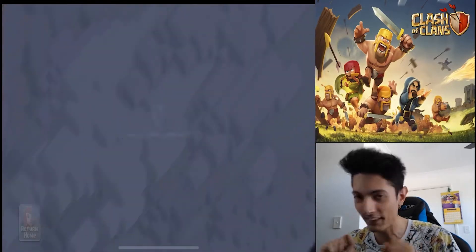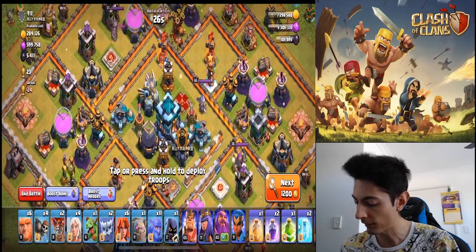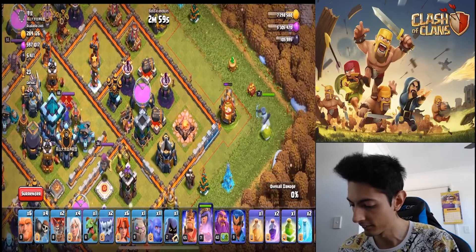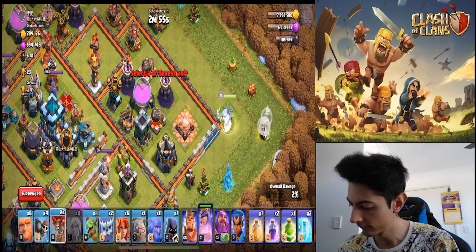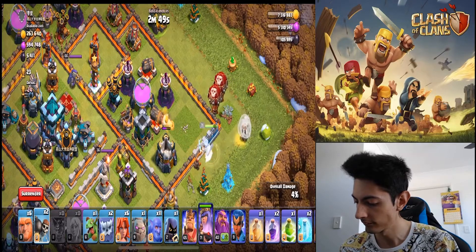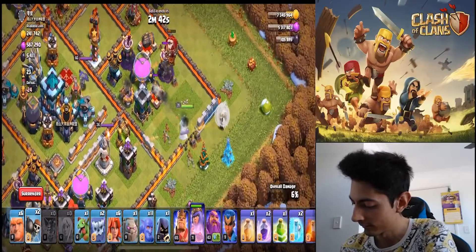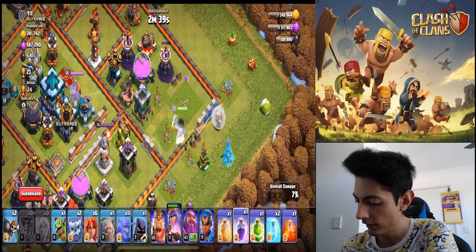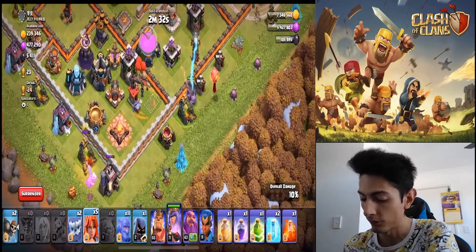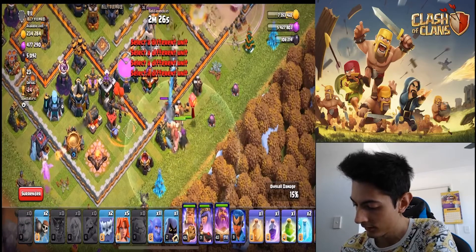Alright, our army's ready to battle. Who are we going to take on? This looks pretty good. Can we get a three-star? Let's see. Two balloonies — ba-loonies. Get in there, queen, my sweet gorgeous queen. We're going to put the golem over here. Put Valkyrie over there — my gorgeous babe, Valkyrie. I love the Valkyrie so very much. She is my one and only.